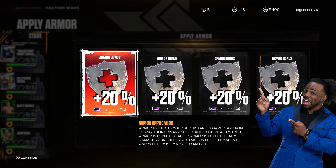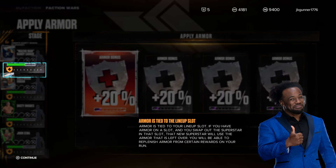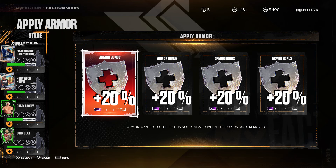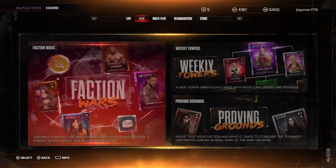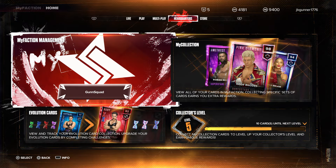After armor is depleted, any damage your superstar takes will be permanent and will persist match to match. What the hell is this? Armor is tied to the lineup slot. If you have armor on a slot and you swap out the superstar in that slot, that new superstar will use the armor you left over. That's dope. So here, we're gonna go back because I want to see if I can change the credits rarity bonus. I'm gonna get my lineup right.